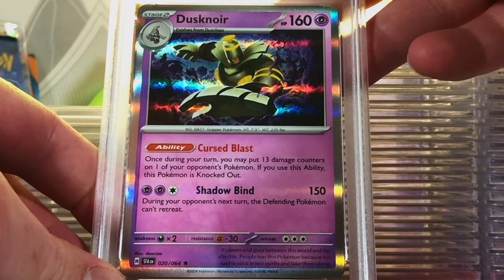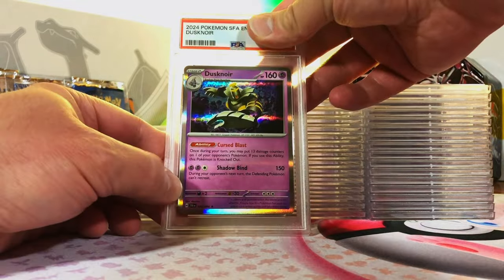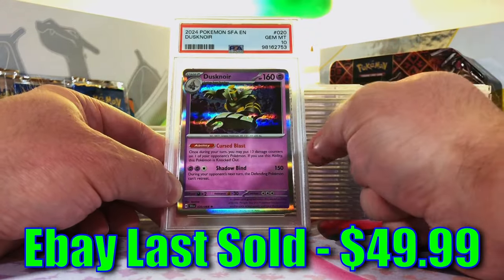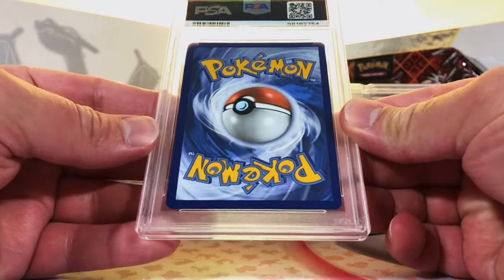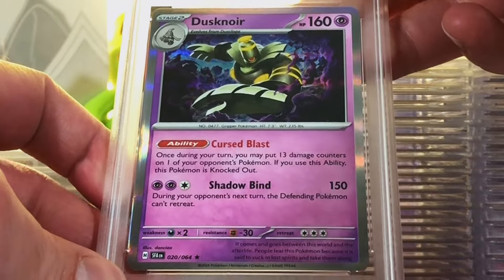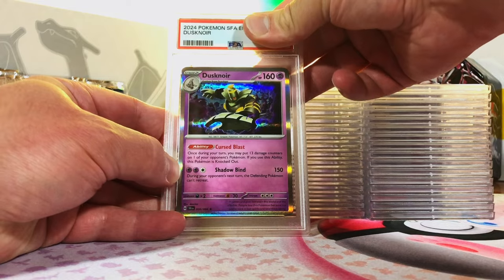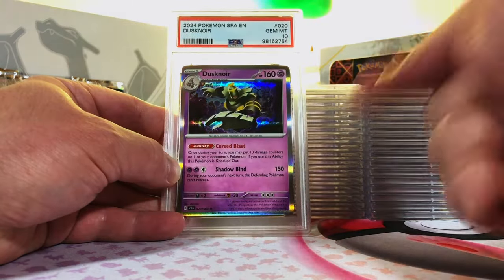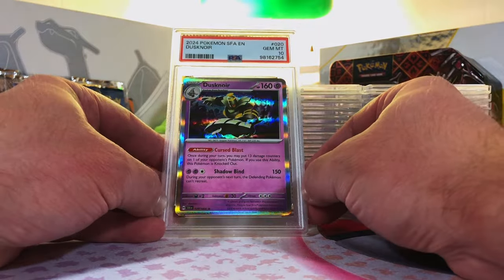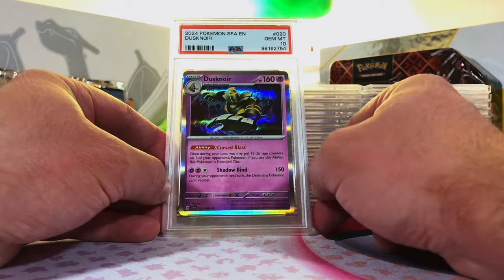Dusknoir Holo from Shrouded Fable — we got two of these in here as well. I'm gonna guess a 10. Yes! Let's see if we can get both of them in 10s. This must be our second Dusknoir. There's no reason why this shouldn't be a 10 as well. Two 10s — let's go! Yes! That's what I'm talking about. Two Gem Mint 10 Dusknoirs. One of the better holos in Shrouded Fable, for sure.